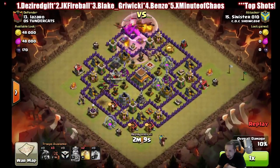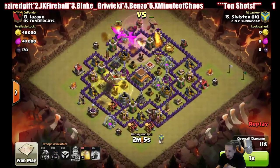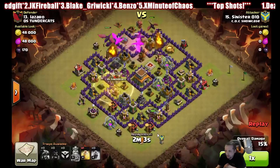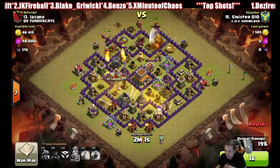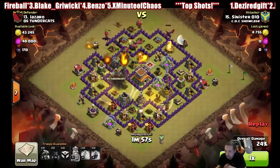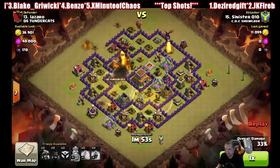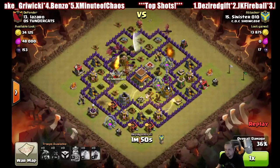If we get to this air defense quickly, we've got seven hogs on the left and the CC hogs down at the bottom. We want them to take out both air defenses at the bottom. Even if they die after that, as long as those air defenses go down, they did their job.